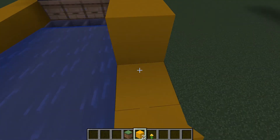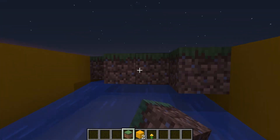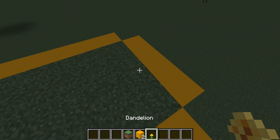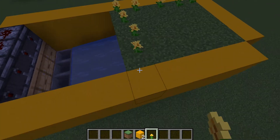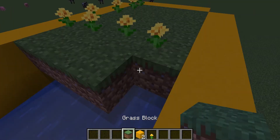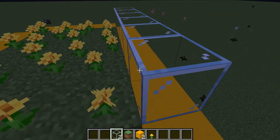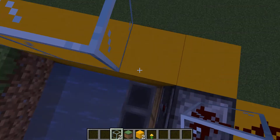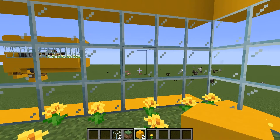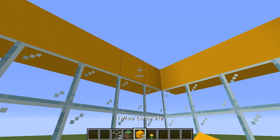Build the rim up, then place dirt and flowers on top — it really doesn't matter what type of flower you use, I'm using dandelions. Make sure you can see two of the water blocks; I actually did it incorrectly and had too much dirt. Fill in the sides with any block of your choice — I'm choosing glass because it looks better and you can see the bees inside.